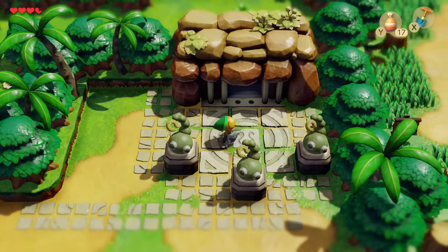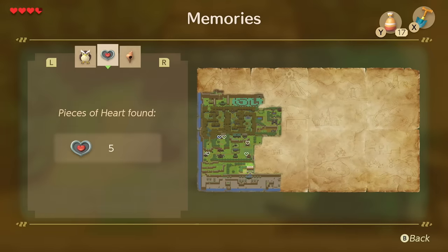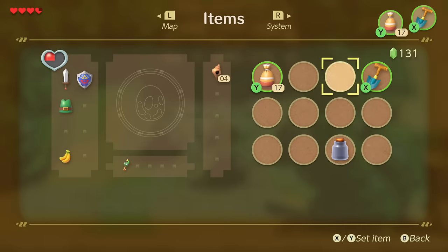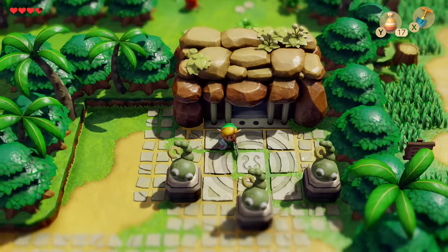So in our last episode, we achieved the following items: five pieces of heart, four secret seashells, and getting our first fairy bottle, as well as completing all of the trade secrets up until this point. If you did not do these things, I highly recommend going back and checking the previous episode — it's going to be linked in the description down below, as well as probably the end screen and the top right corner.